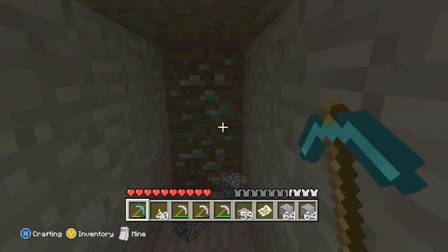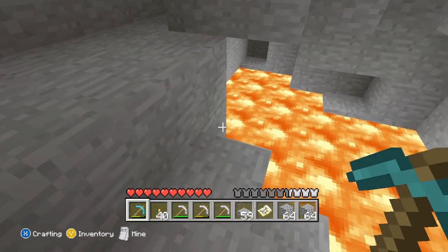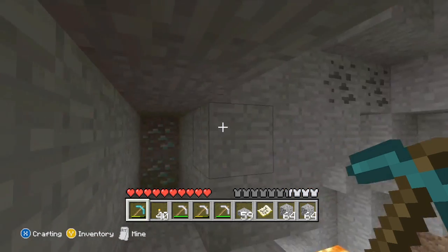Okay, here's some diamond right here. And if you guys noticed, I found some lava just a minute ago and I didn't fall in. I'm pretty high above it — I'm two blocks above it — that way it doesn't pour into me or anything. Like, I'm not digging below it and hitting it so it just pours down.